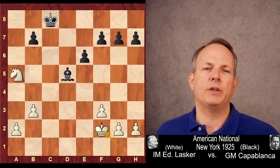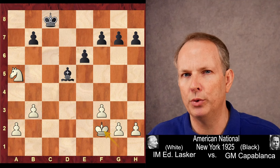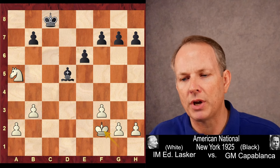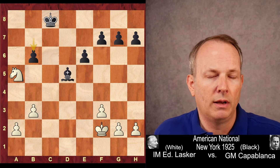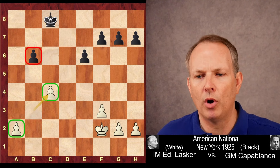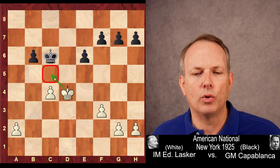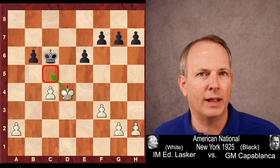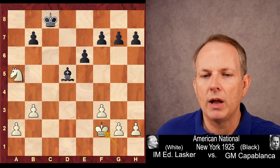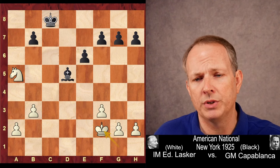Edward Lasker plays King to F2. Now, this next move — this is the move. It's very easy to pass this over and miss how much of a genius move it is. This is the kind of move reserved for the Karpovs, the Carlsens, and the Capablancas. The most obvious move here is to just play B6, kick the Knight, basically force it to C4, take, and you have two pawn weaknesses versus one in a King and Pawn endgame. But here's the problem: after King C7, King E3, King C6, King D4 — White controls the C5 square with his King, and this is a draw. So what Capablanca does instead is the genius move, and the only move that wins: King to C7.